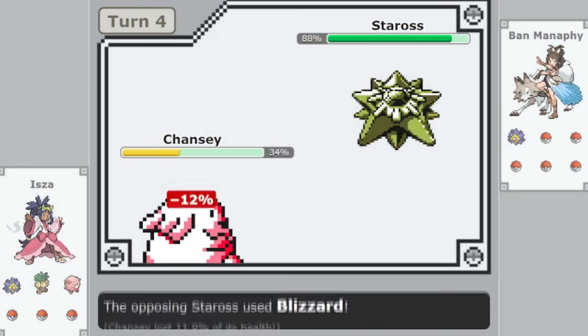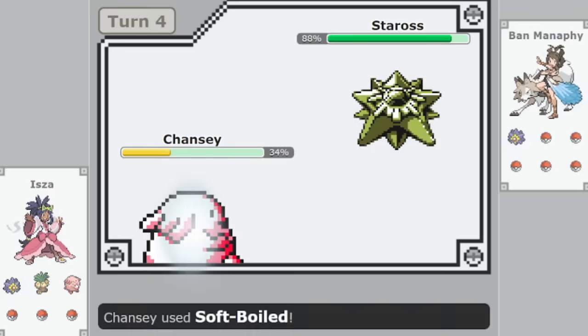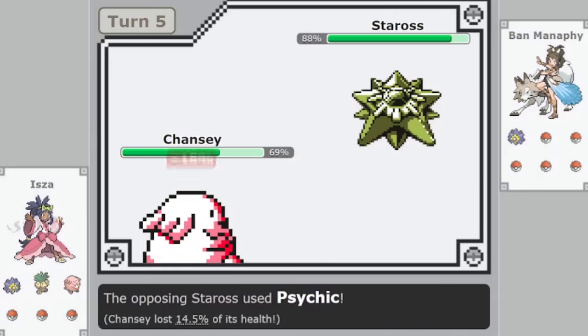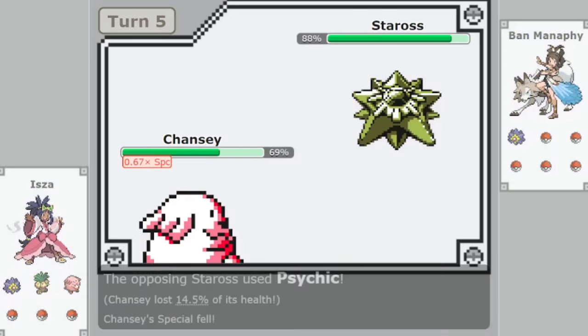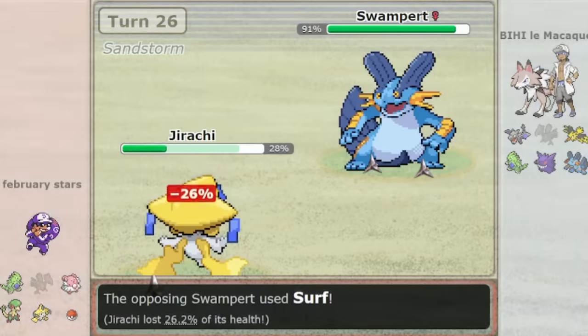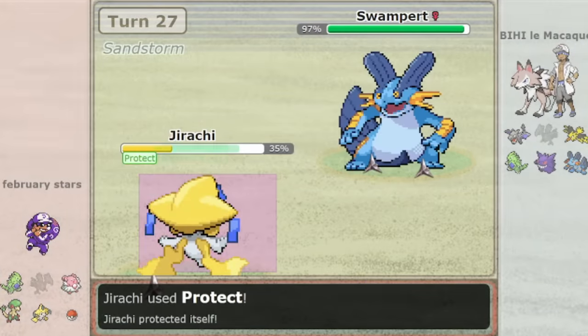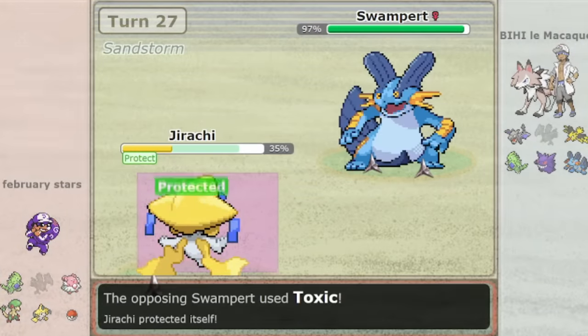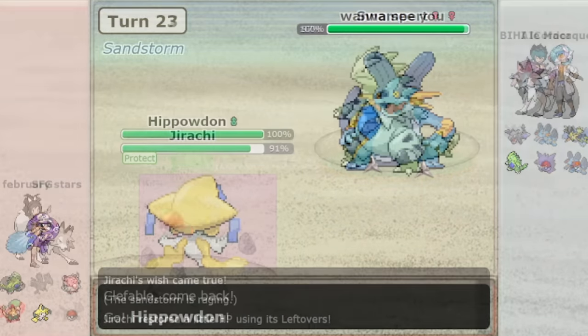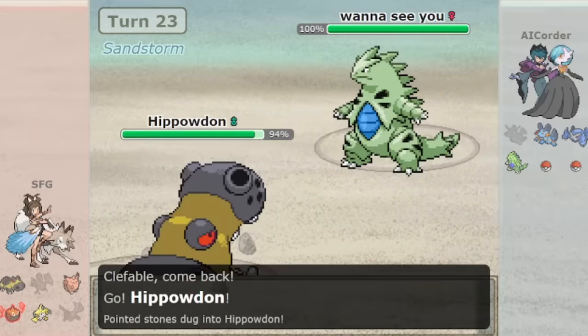Walls in competitive Pokémon are an archetype seen across every single generation. A wall is a Pokémon that is powerful enough defensively to act as a blockade against the enemy's offensive pressure, usually through healing or sheer bulk, keeping them out and preventing them from overwhelming your team — just like a wall. Many players dislike these Pokémon and find them frustrating to play against, but they serve an important purpose in competitive singles.